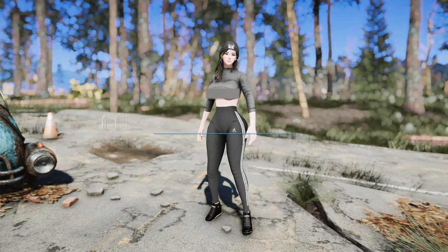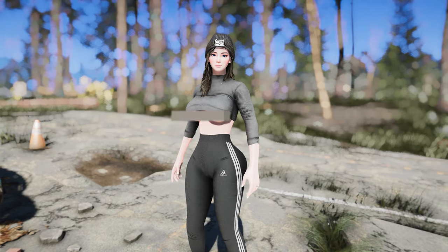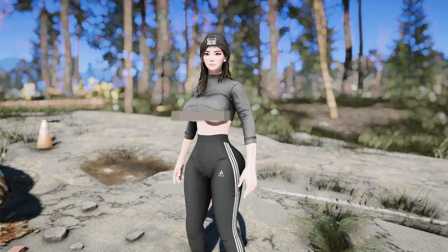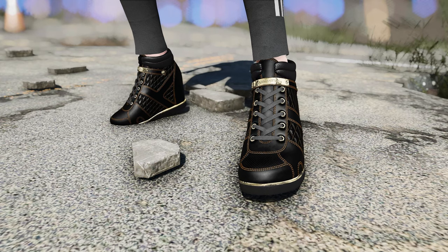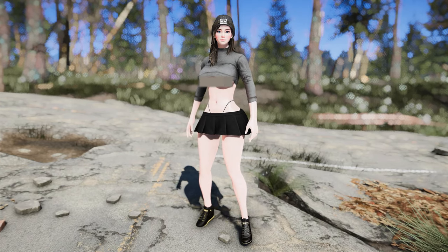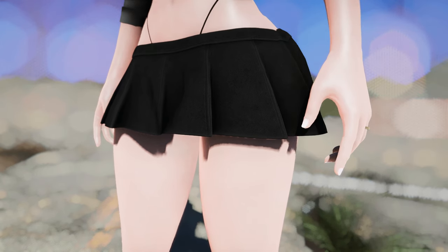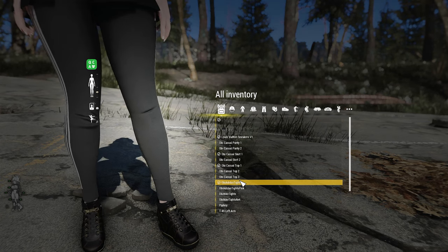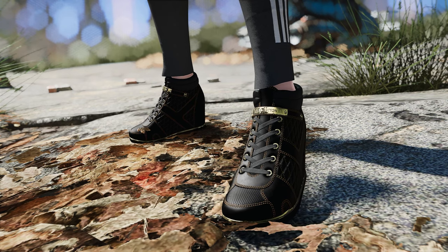This time, I'll introduce you to an outfit combination. The featured outfit consists of the t-shirt from Obi's Casual Outfit, paired with the Adidas-style tight pants from Obi's Sportwear, and complemented by the Louis Vuitton sneakers. I initially intended to introduce Obi's Casual Outfit on its own, however, since skirts aren't really my preference, I opted to blend in the Adidas-style tight pants from Obi's Sportwear and the Louis Vuitton sneakers into the ensemble.